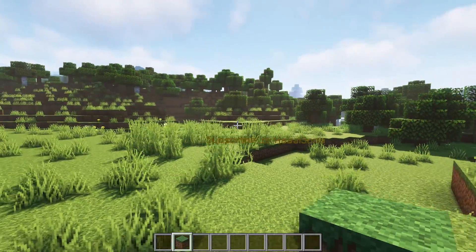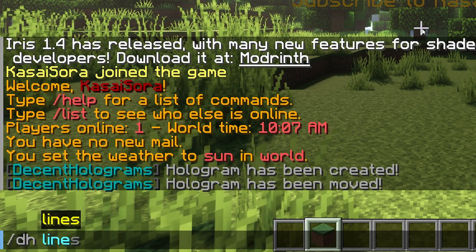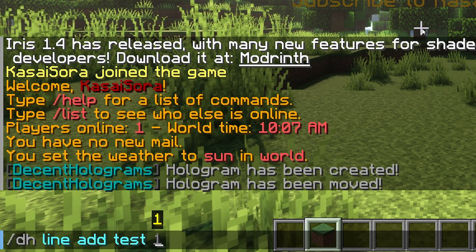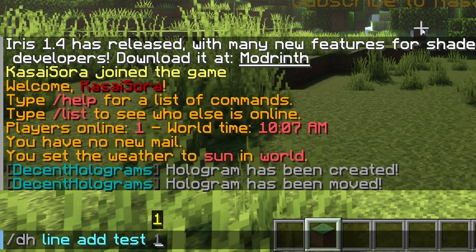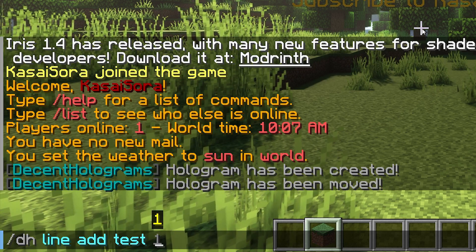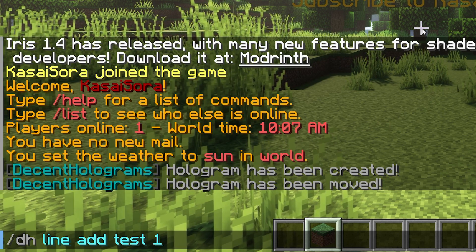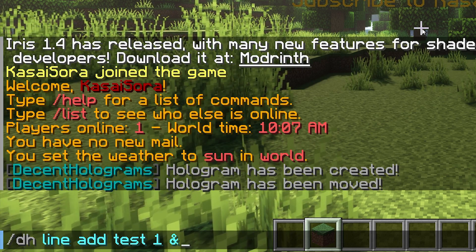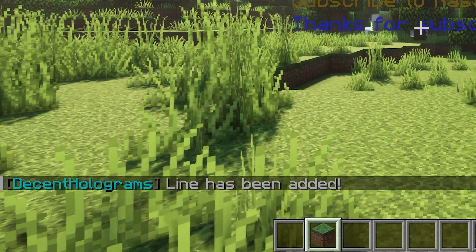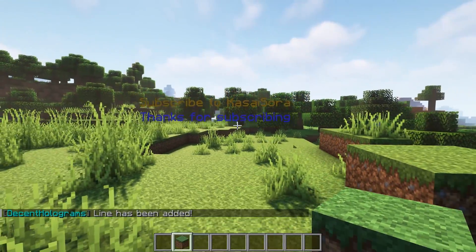Let's say I want the hologram to display more text. Then we're gonna type slash dh line add, then the name of your hologram — in my case test. Then it wants you to give a page number. For now we only got one page, so I'm gonna choose page one. And then just add whatever you want it to say — for example in a blue color, thanks for subscribing. Press enter, and there it is. Subscribe to Kassai Sora, thanks for subscribing.